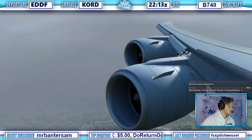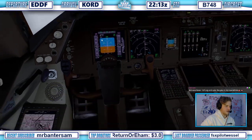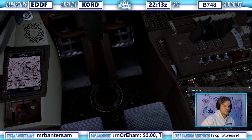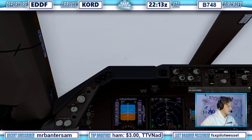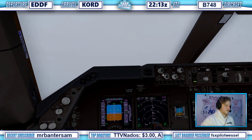Lettanza 432, over Ray, contact the O'Hare Tower 120.75, goodnight. Off to 120.75, that's a 432, goodnight. 577 heavy, O'Hare Tower, wind 060 at 7, runway 10 centre, cleared to land.